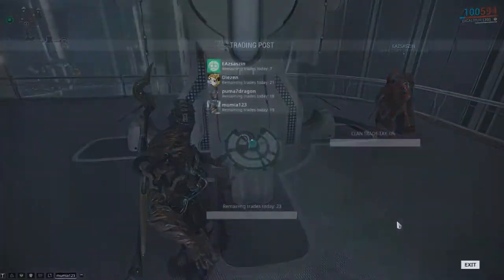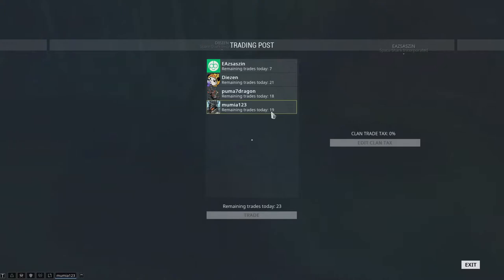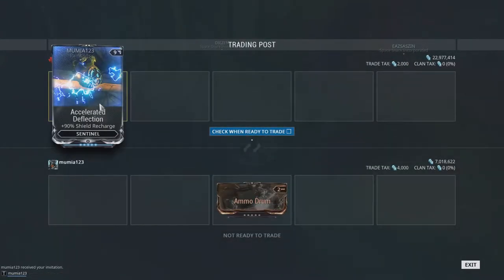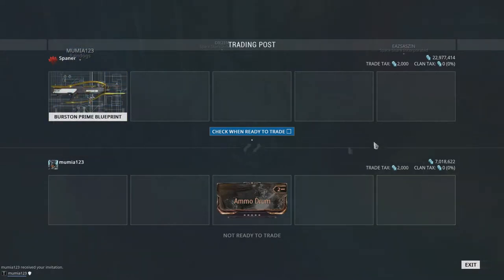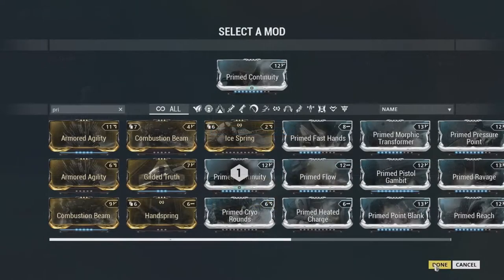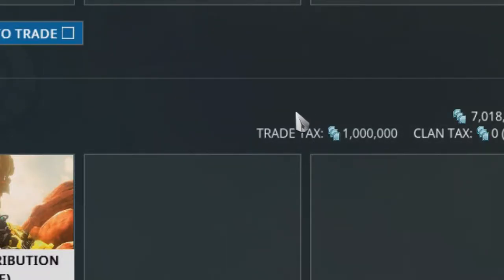Then you need to access the trading post and select the player you want to trade with. You can trade for a lot of things: mods, prime parts, relics, even platinum, which is what most people trade for. One thing to note is that there is a trade tax. You will need to pay some credits to perform a trade, so make sure you have them in advance or the trade cannot be completed.